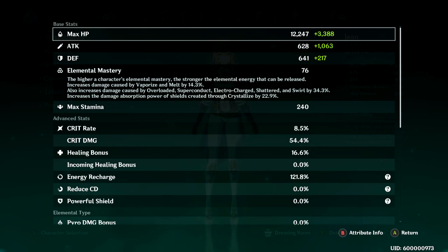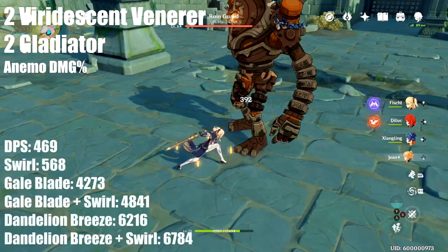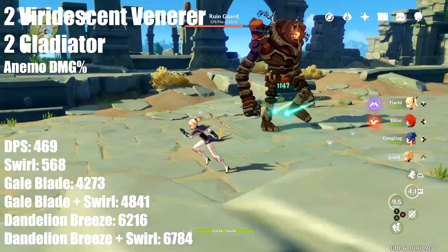The first set tested was two Viridescent Venerer and two Gladiator with animo damage. The standard combo yielded a DPS of 469, with a gale blade of 4273 and a dandelion breeze of 6216. Total swirl damage was 568, which brought gale blade plus swirl to 4841 and dandelion breeze plus swirl to 6784.